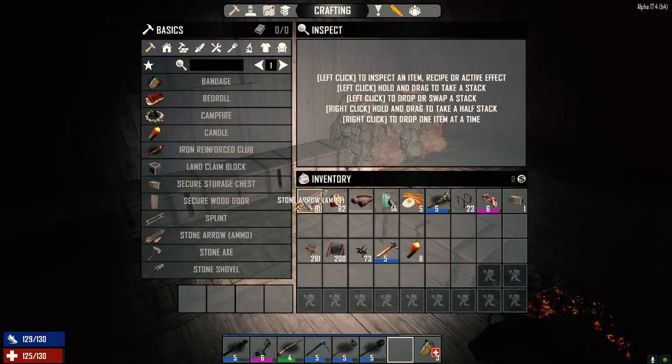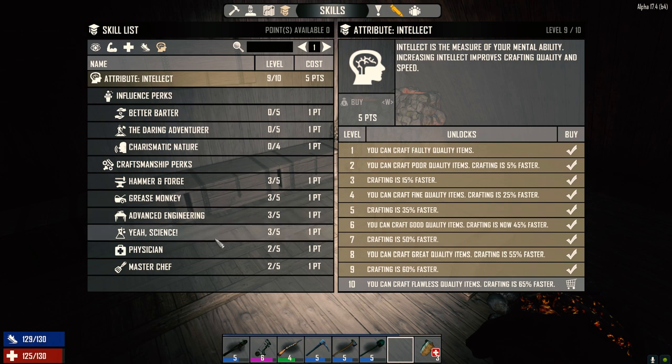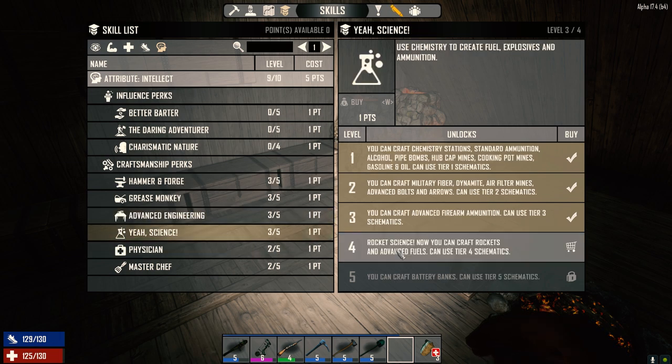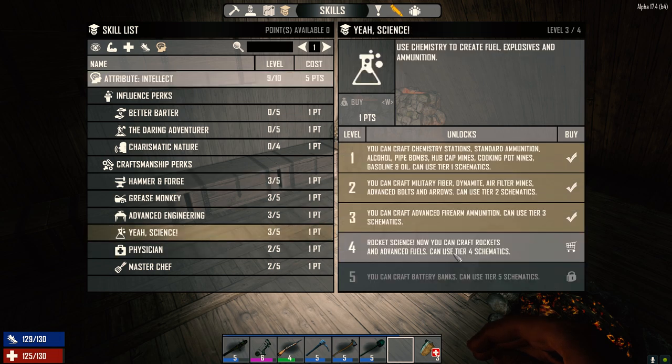Today I want to see if we can make some floodlights. We're not going to be able to make a battery bank — I looked into it. Battery banks are tier 5 and we need intellect at level 10, plus seven more skill points total. That puts us at around level 70 and I don't know if that's going to happen.